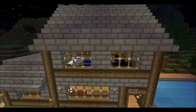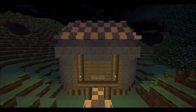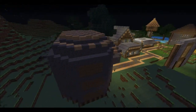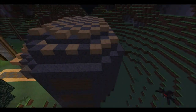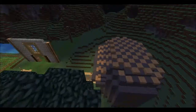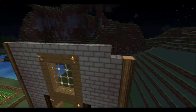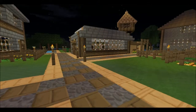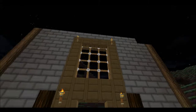This building here is the shop itself. It's just a cobblestone building with a bit of wood in here. And this building here is going to be a warehouse where I'm going to be putting all the things which are mine.